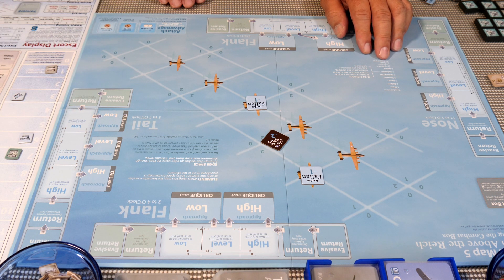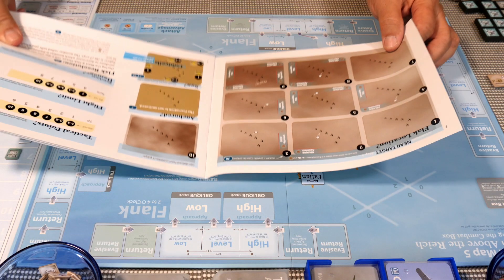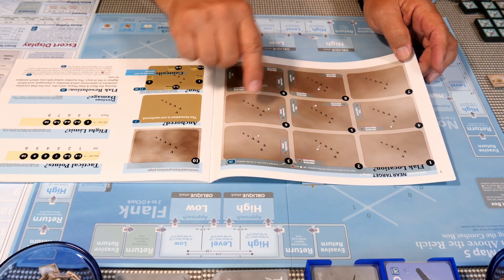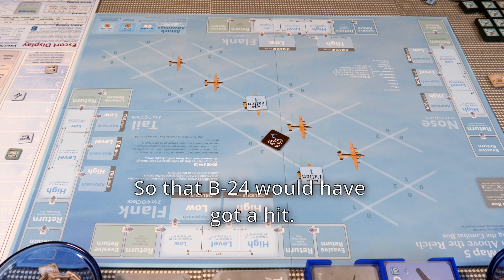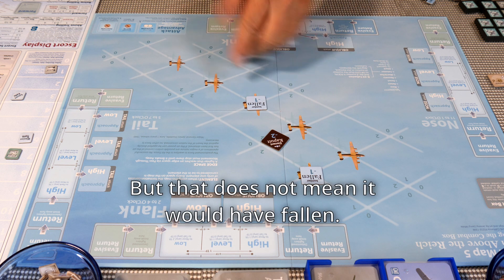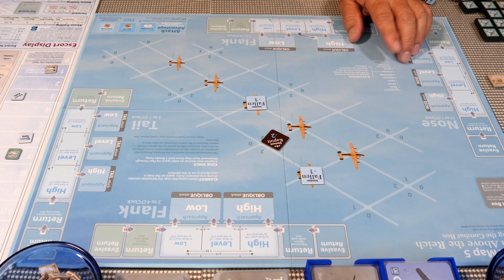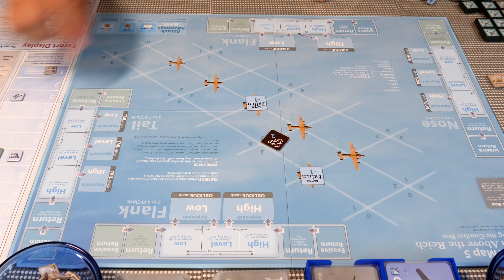We move quickly through turn six. No moves, no returns, no escorts, no recovery. Blast and flak: we roll a three. That's damage to the nose plane, but that bomber is already fallen, so it's hitting him on the way down — we leave it as nothing. No attacks, so we move to turn seven, the flight limit.